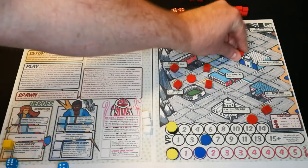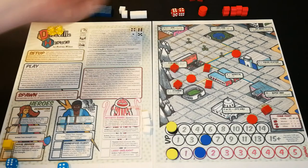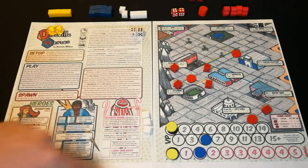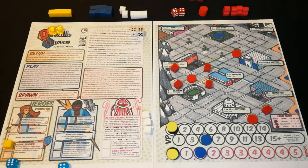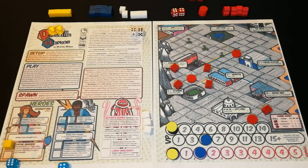If he were able to defeat the lieutenant and clear out his zone, he'd get extra bonus points before more minions or lieutenants showed up. Basically, over the course of the game you're going to be building up your powers and fighting crime to earn points. When somebody has 45 points, the game ends. So that's pretty much the gist of Dice-o-Ville Heroes — thanks for taking a look, bye!